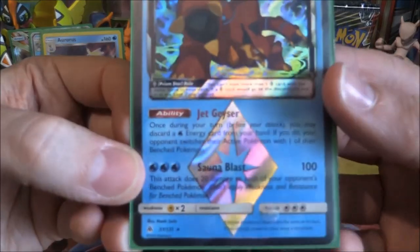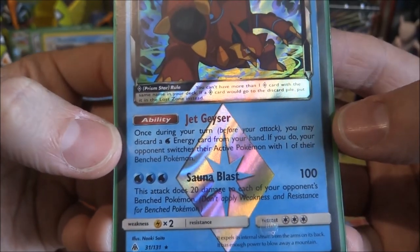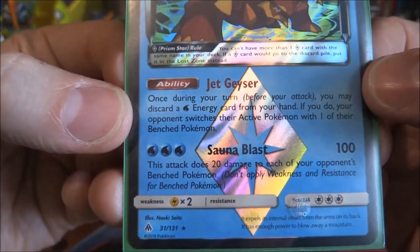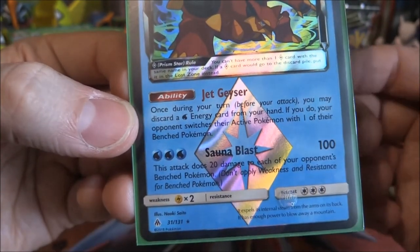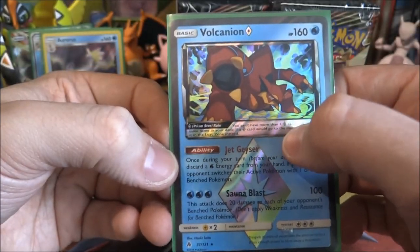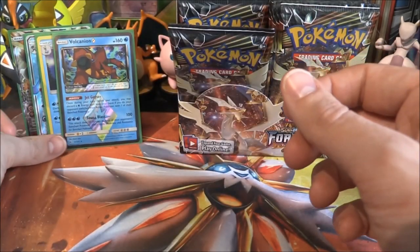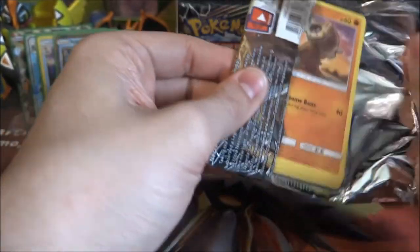The Volcanian Prism's ability: once during your turn, you may discard a Water Energy card from your hand; if you do, your opponent switches their active Pokemon with one of their benched. This can be pretty good especially if it's just on the bench. The attack does 100 to the front and 20 to all the back. I'd say this is just bench-worthy, especially for the ability, because you can discard the energy and Aqua Patch it back onto whatever Water Pokemon you're playing.